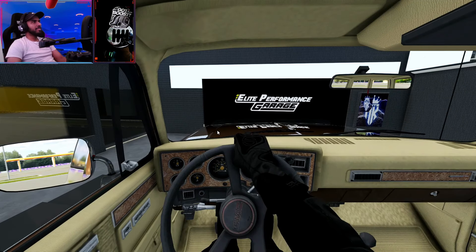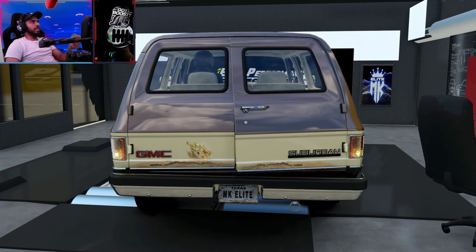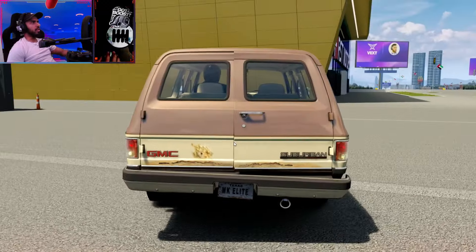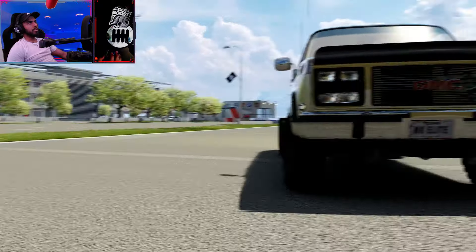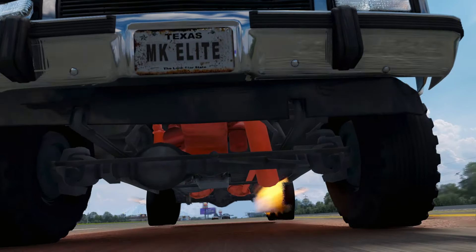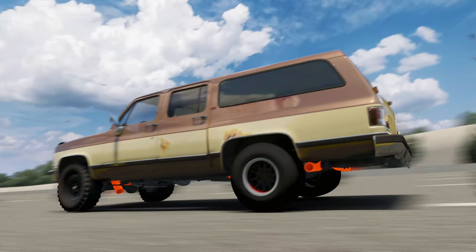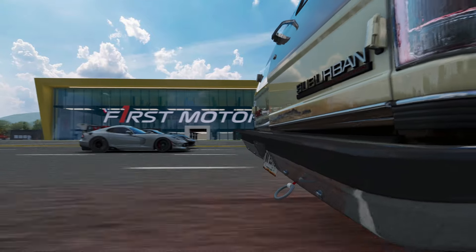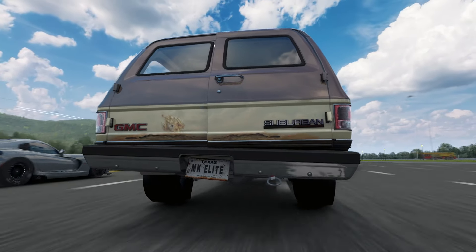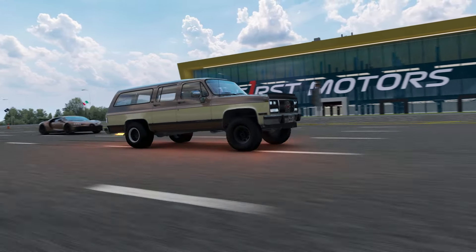Today we have an insane build right here - the GMC Suburban, we call it the farm truck. We're going to be taking this truck onto the streets of the MK Elite Server. This is an MK Elite server exclusive build. You've got this massive turbo in the front, massive flames, everything is just insane about this truck. We have moving parts for the first time - the door, the plates, the tow hook - everything actually works and moves.